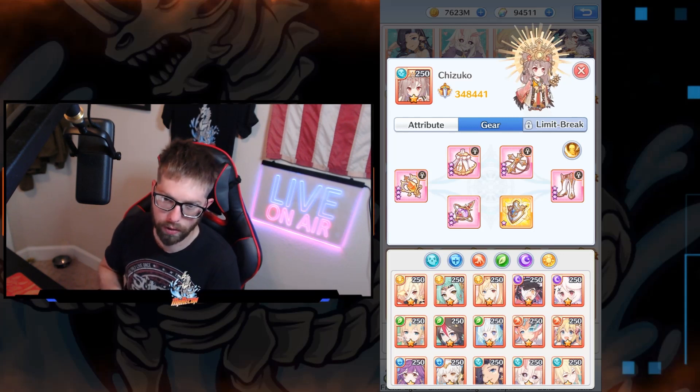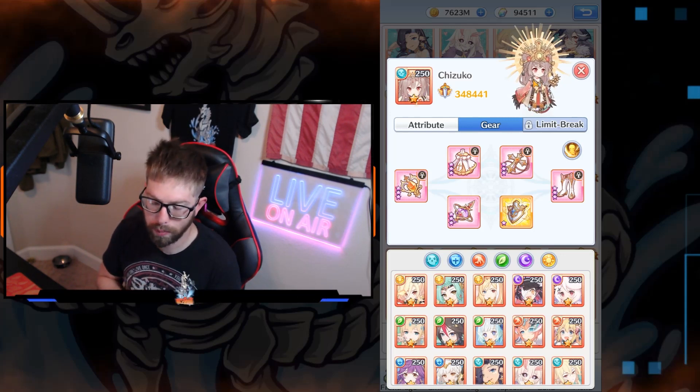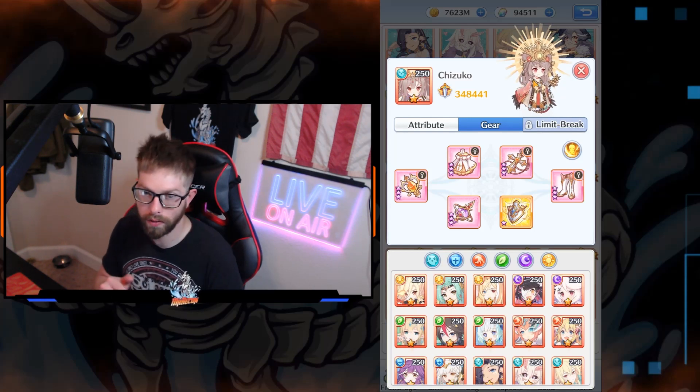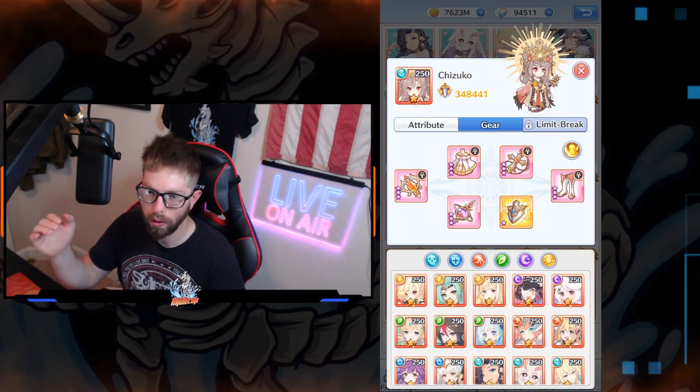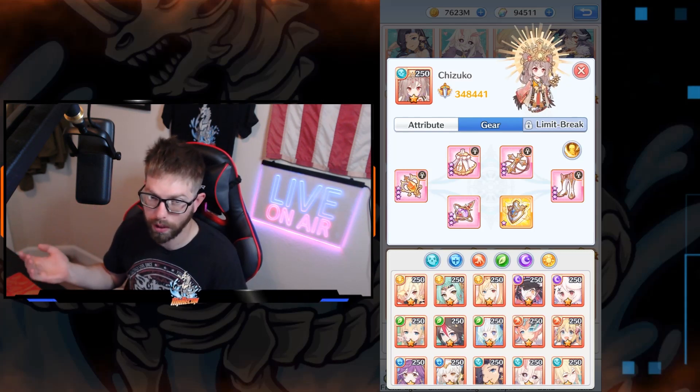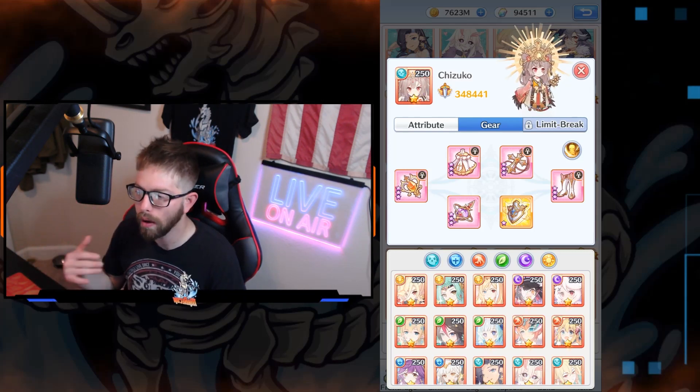Essentially, make sure you have the limit break shields. On the last part, whether you're doing a speed build or an HP build, make sure you're using Baptism in the second slot. On the second row, you could try between reducing the crit chance or just doing extra heals. I'm probably just going to do extra heals because of the way the meta is right now.